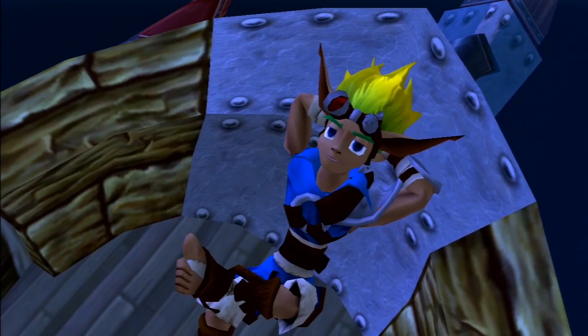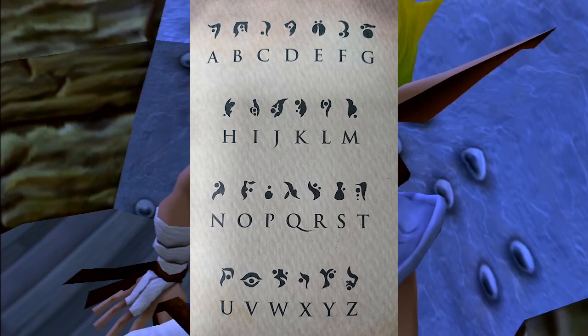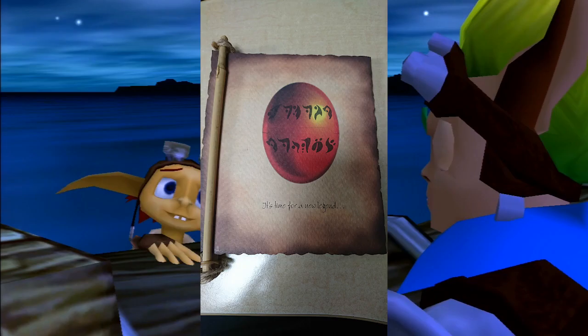There is even a cheat code hidden in Jak X that is still to be solved — it's unknown what it actually unlocks, if anything. This image of the alphabet cipher was taken from the back of a book I have that came with the Jak and Daxter promo box.